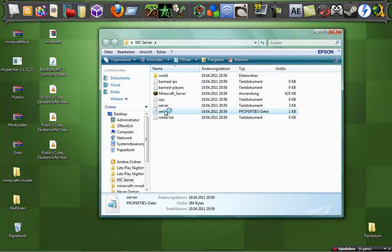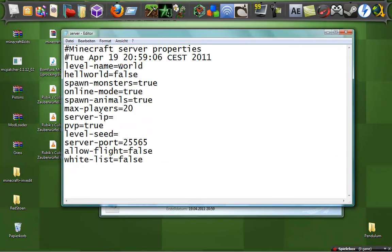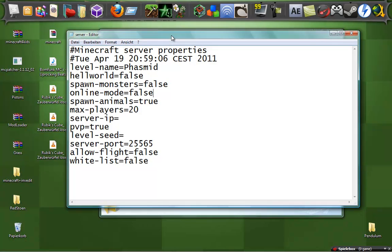Now go into the server.properties file and open it with Notepad. You can set the level name — for example, I want to rename 'world' to 'Phasmid'. You also have options like 'hell world' and 'spawn monsters' — I always set that to false. For online mode, you need to set it to false if you're using Hamachi. You can also set spawn animals and maximum players to whatever you want.